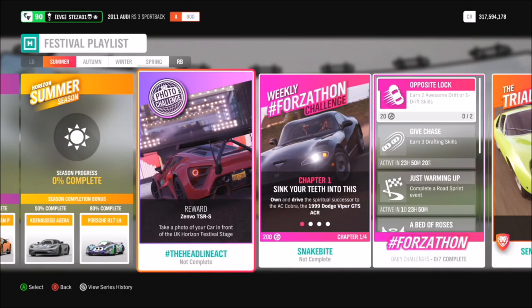Hello and welcome back to Everything Gaming. In today's video we're going to talk through the new photo challenge that was added in Season 24, as well as how you can win the new Zenvo TSRS. If you watched Playground Games' live stream on Monday for Season 24, you'll have known that they've added a new photo challenge into the festival playlist. This week's photo challenge wants you to take a photo of your car in front of the UK Horizon Festival stage, and by doing this you will unlock the brand new Zenvo TSRS.